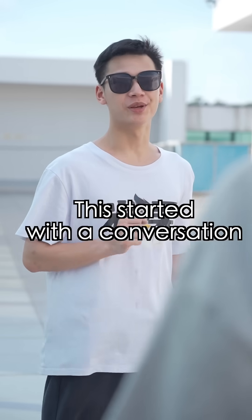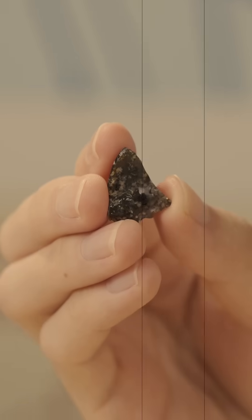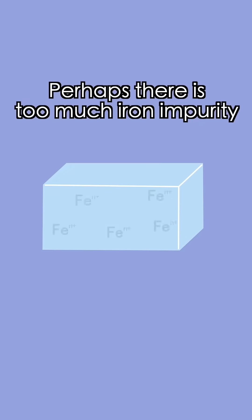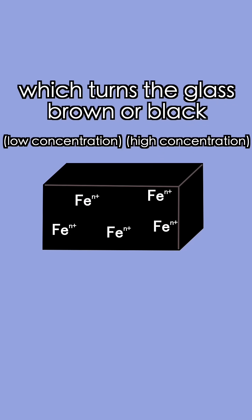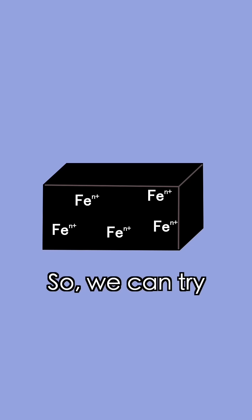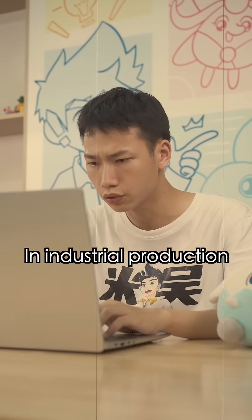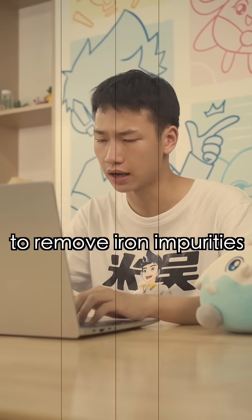This started with a conversation between me and my teacher. I asked: why did I get black glass? I did some research. Perhaps there's too much iron impurity, which turns the glass brown or black. Indeed — I observed under the microscope and the edges were brownish yellow. So we can try reducing the iron impurities. In industrial production, they use magnetic separation, water washing, and acid leaching to remove iron impurities.